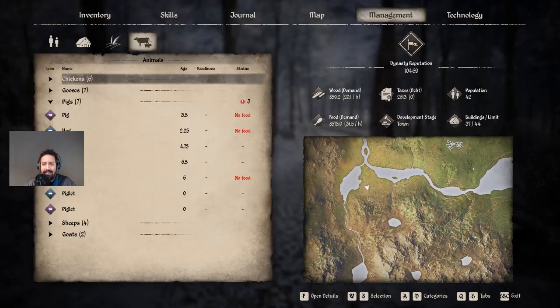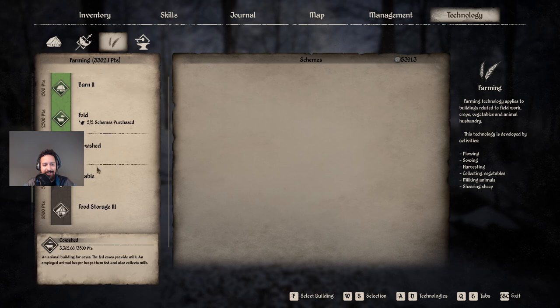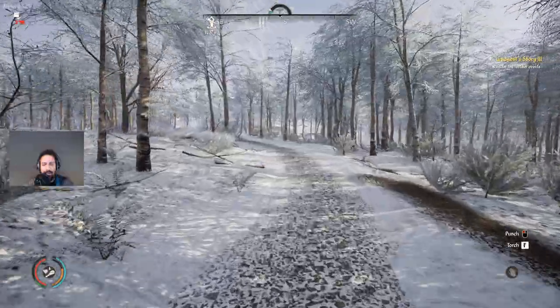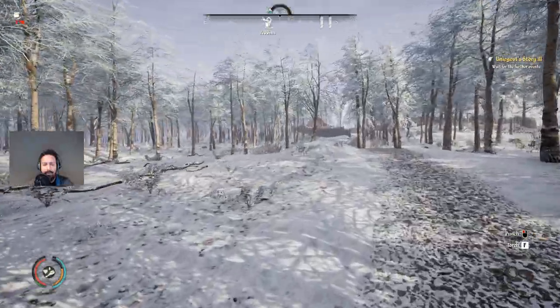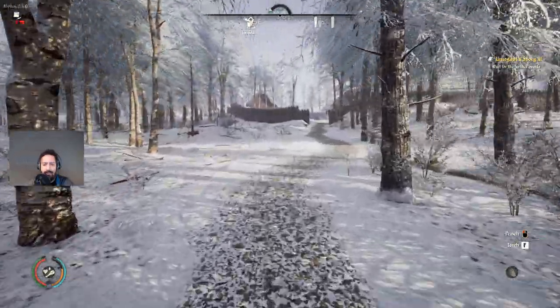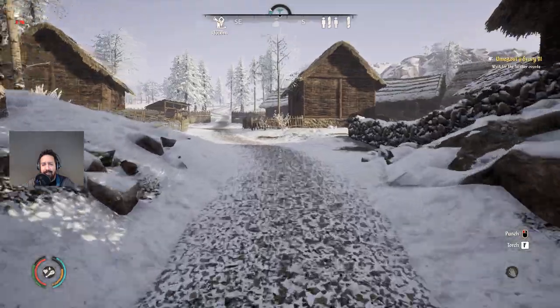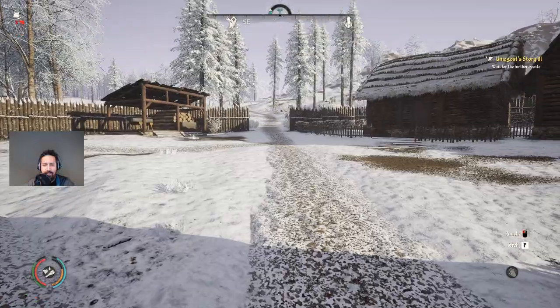We'll be doing some hunting on the way there. I still need to get the hunting survival technology — that doesn't seem to be increasing at all. We're pretty close to the cow shed tech, getting there — almost at 3,500 points. The mine is also coming along nicely. It's taking a long time to get these last few buildings; the first couple buildings were easy and then it just gets harder and harder. There must be something I'm missing.